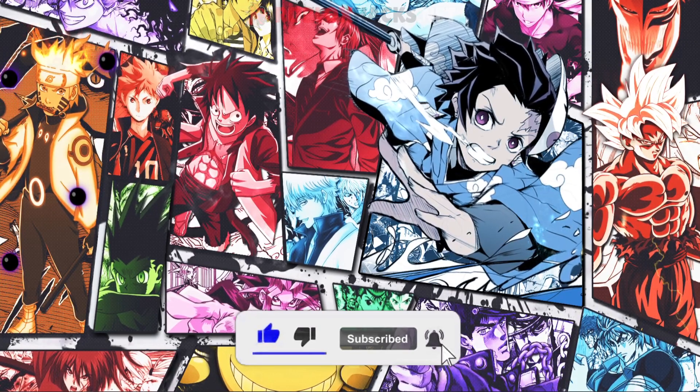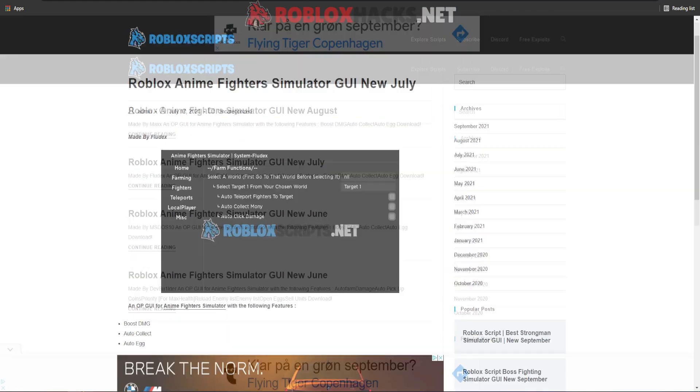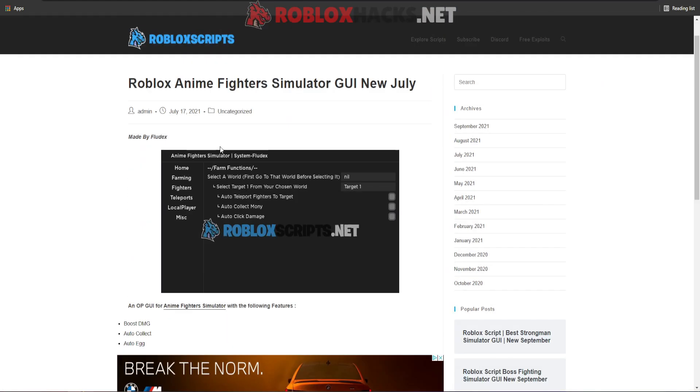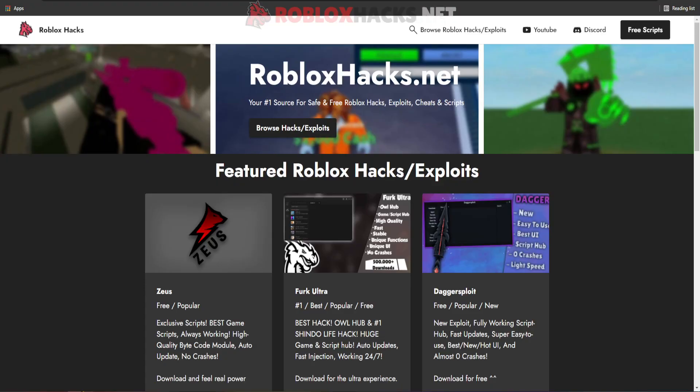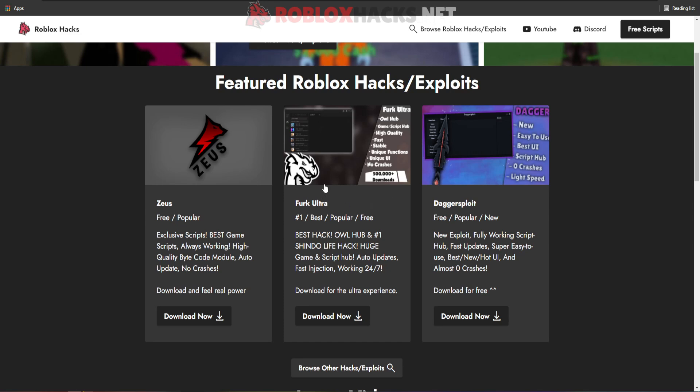If you want to get the script, go to robotscripts.net — it will be in the description — and you will see this. You can just search for the game on the search button right here and you have a few GUIs. But if you want more scripts, you're gonna have to go to robuxhex.net, which will also be in the description. I recommend Ferq culture because this GUI has a lot more features, so just download that instead.